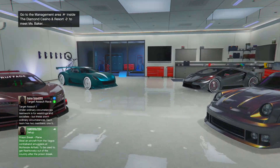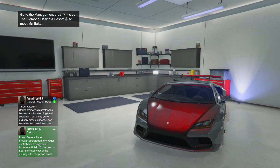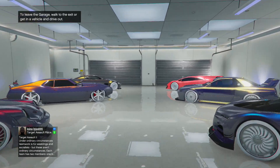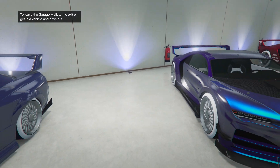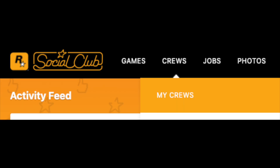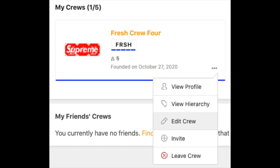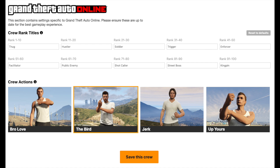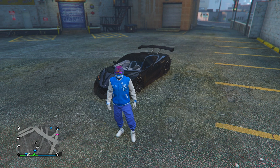First, I'm going to show you guys how to switch your crew color on the Social Club site. You'll need a Social Club account. Go to socialclub.rockstargames.com, go to Crews, then click My Crews. Click your crew, then click Edit Crew. Click on the color, and in that box below is where you're going to put the codes I show you in this video. Once you put the codes in, click Save Crew and you're ready.